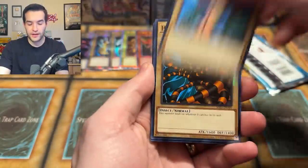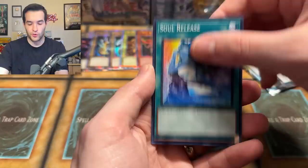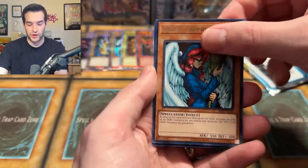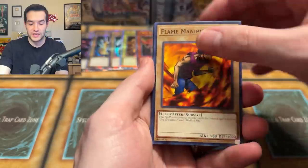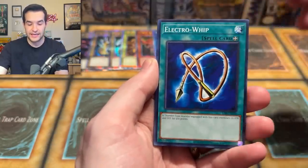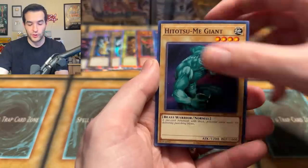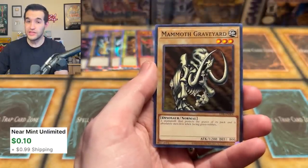I think we have the Delinquent Duo. Nothing out of LLB, I feel like. Thunder Dragon — that's a good one. Germ Infection, Soul Release, Geragumo, Witch's Apprentice, and a Baby Dragon. Final pack of this display — then we'll be on to our final display. It's been a crazy opening so far, great pulls. Basic Insect — he's basic, he's an insect. Numeroko, Tatsumi, and Mammoth Graveyard. The Living Arrow.